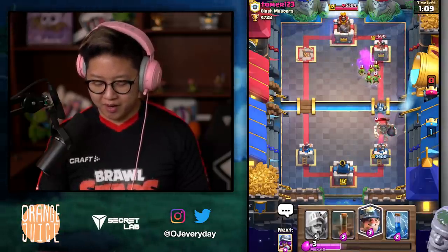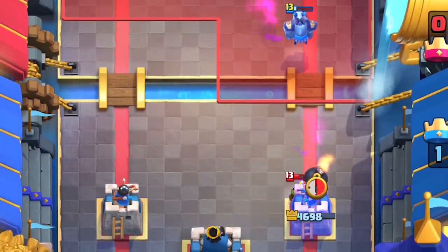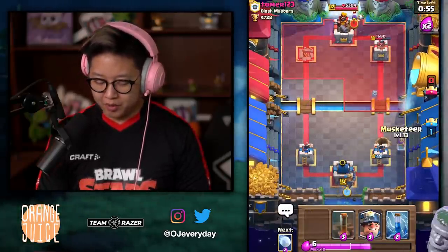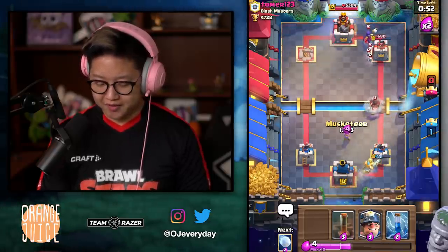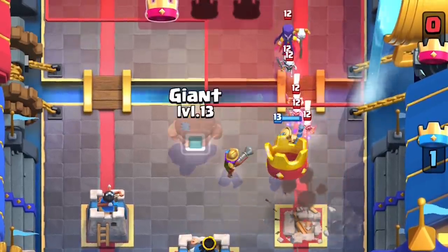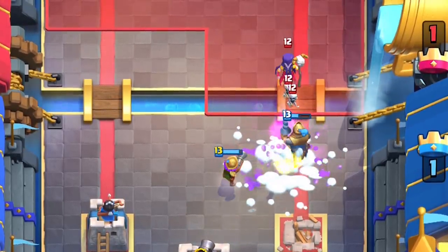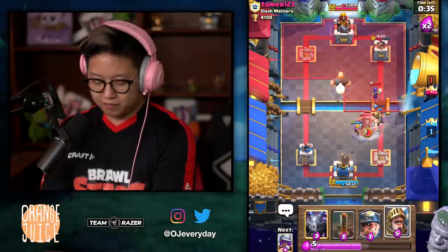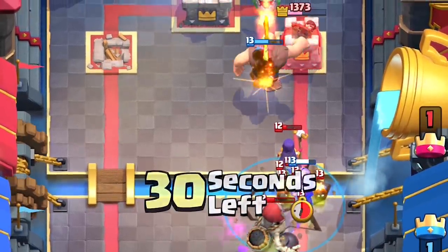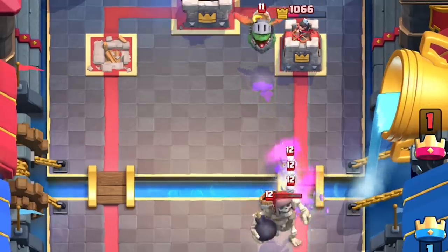Giant Skeleton is going to connect — I'm not going to use one Miner to stop it. I put down the Prince, Giant Skeleton dies, bomb explodes on Prince, Prince dies — there's no point, just embrace it. The tower is getting damaged and that's the deal. I'm going to go for the Musketeer. Oh my goodness — Hog Rider into Prince, dangerous. This is where Poison would be lovely right now. How is that Witch still alive? I need to Earthquake that Witch. Earthquake didn't kill the Witch — I had to Zap it.